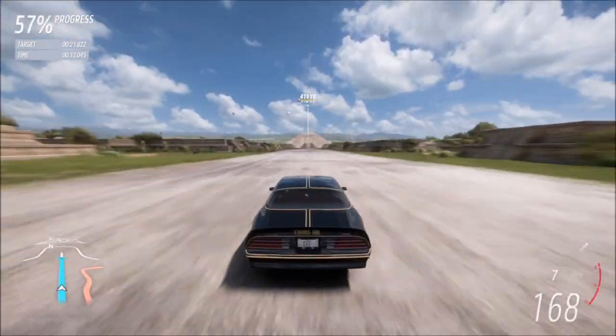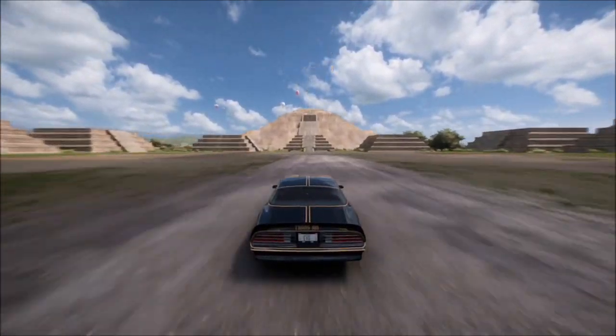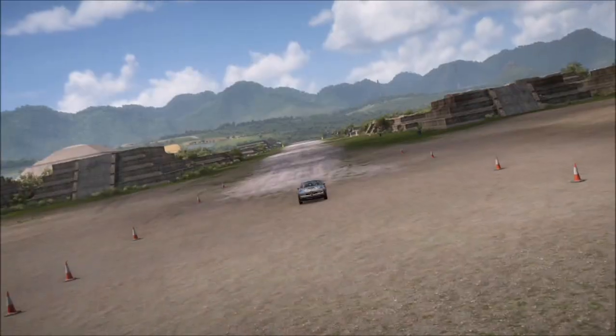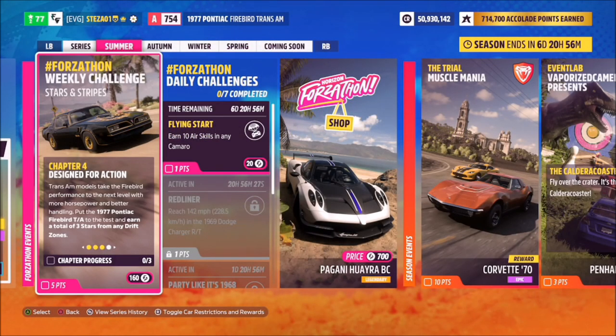I ended up picking someone whose time was 21 seconds and absolutely annihilated them. As long as the person you choose is slower than 16.6 seconds, you win. You can filter through to friends or just global — it doesn't matter. As long as you win and they're slower than 16 and a half seconds, you'll complete that challenge nice and easy.